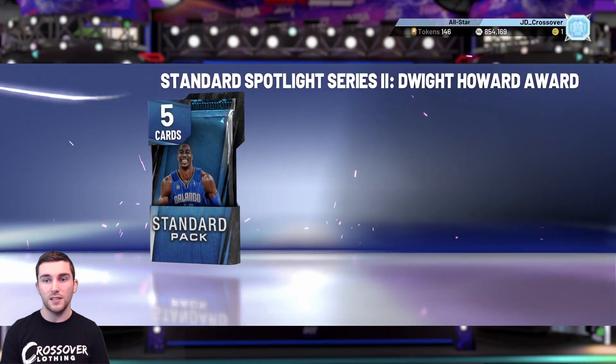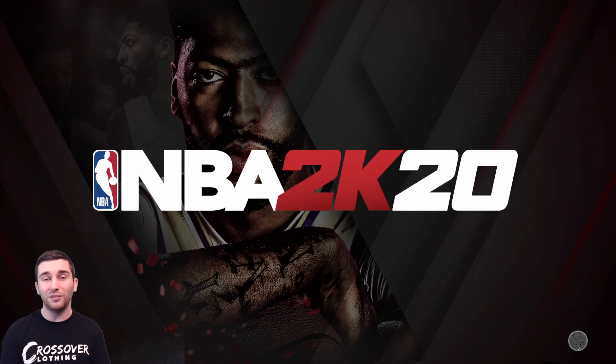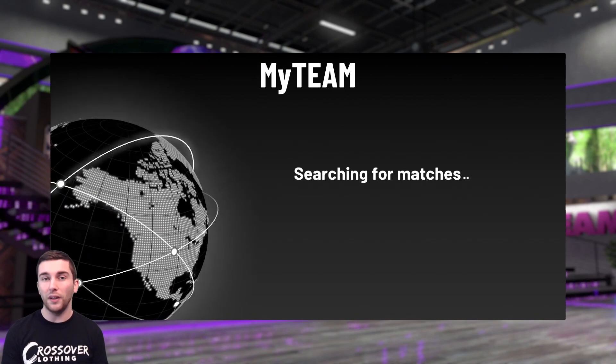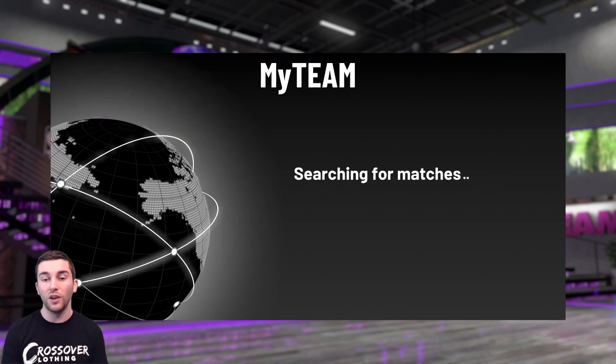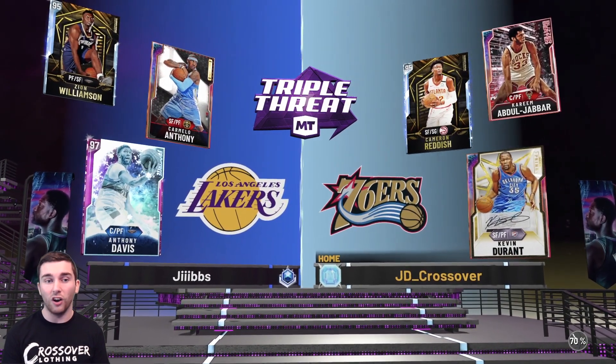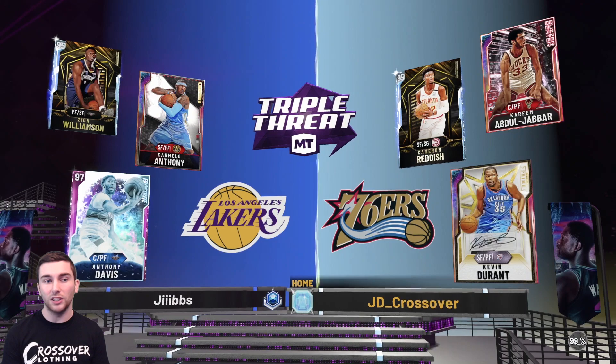We get a pack out of the win - the Spotlight Dwight Howard pack. Pink diamond Richie Guerin is on the Triple Threat Online board right now. We got really lucky last week and packed pink diamond Marcus Camby from the TTU board, so fingers crossed for pink diamond Richie. His stats look very good - last year his diamond card was super nice and a lot of people used it for quite a long time. For a free card you really can't complain.